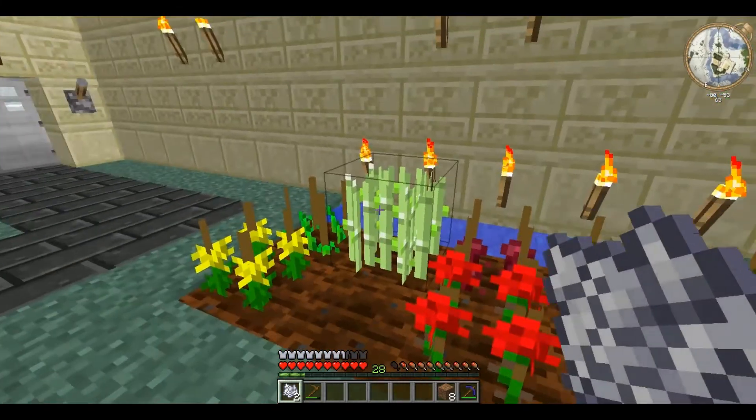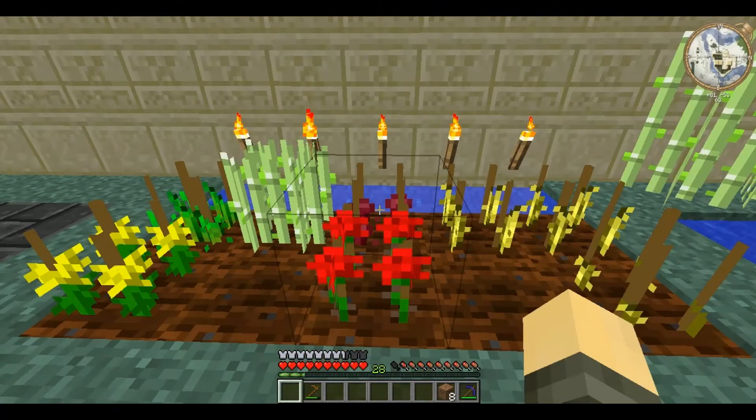Farming and agriculture in Industrial Craft is much more complicated than farming in vanilla. For example, there are two qualities that are very important: air quality and hydration. These are affected by biome, height, and location.